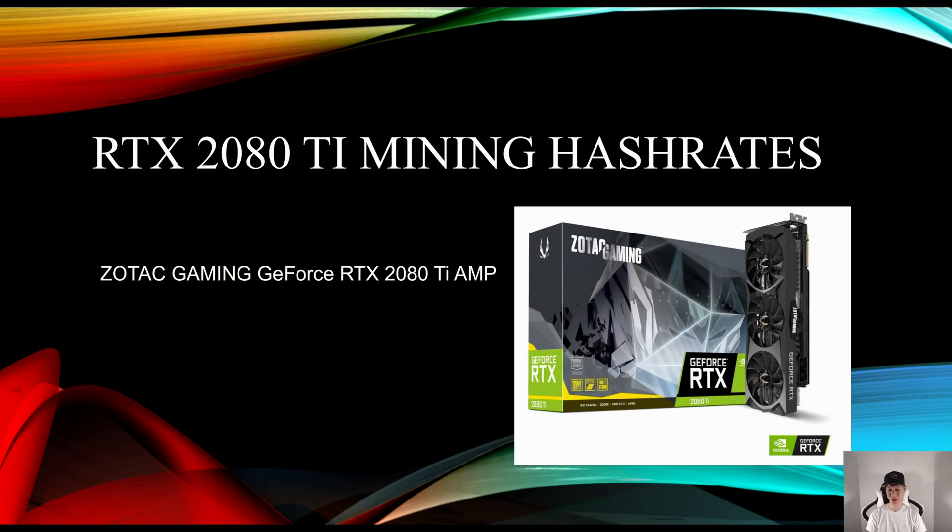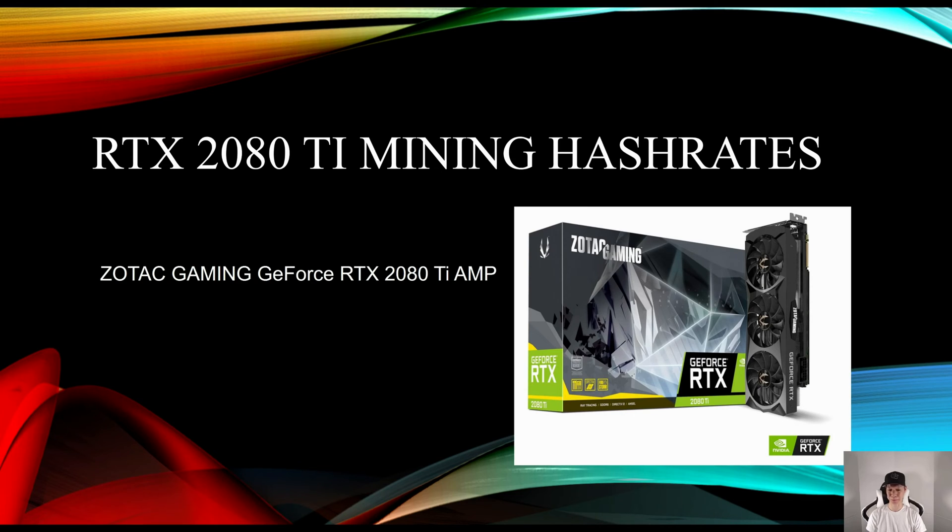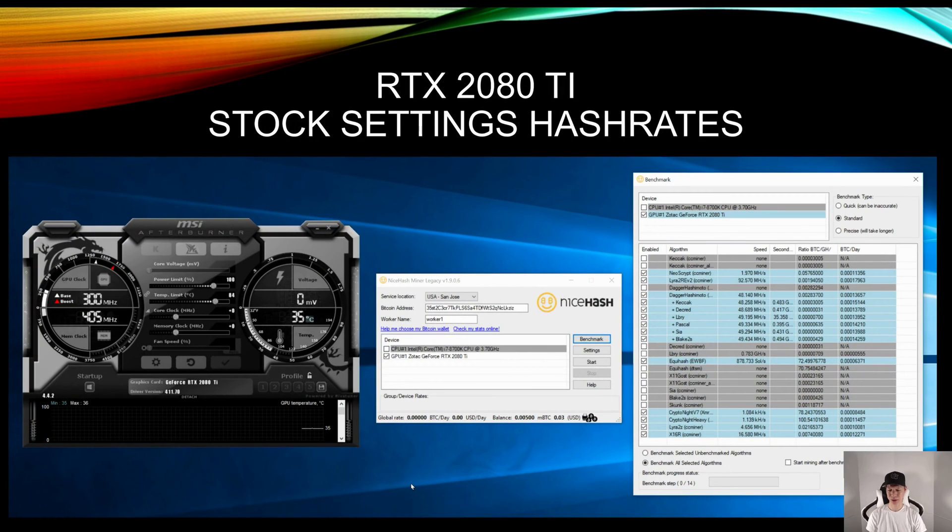I have the Zotac Gaming GeForce RTX 2080 Ti AMP Edition. This is what it looks like. These are the hash rates for each algorithm using NiceHash in stock settings — go ahead and pause the video if you want to look at this in more detail.